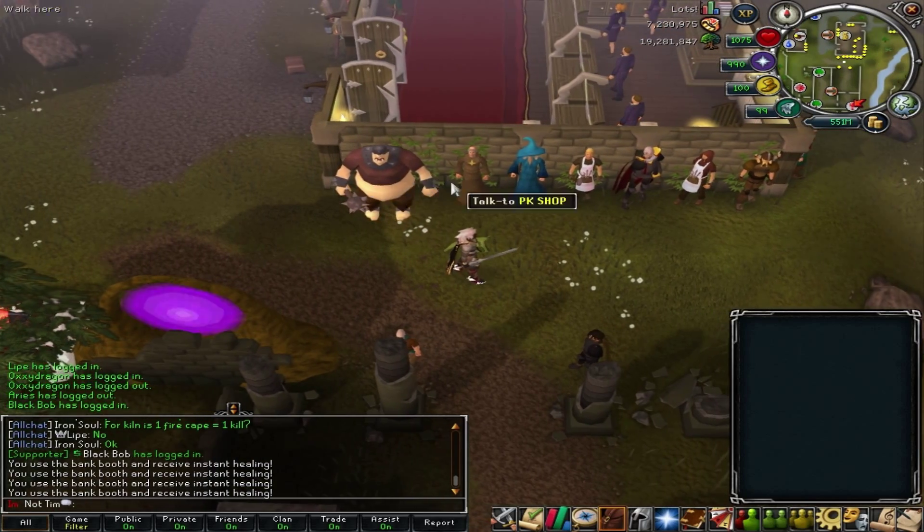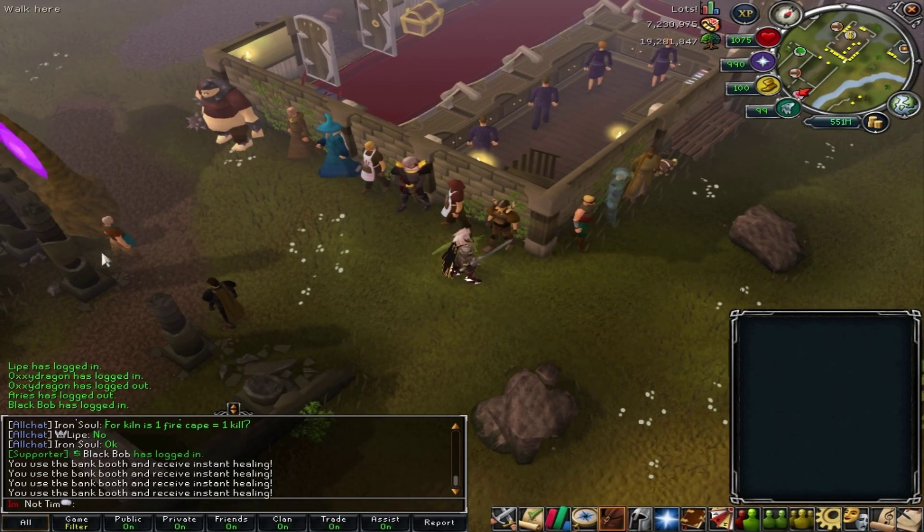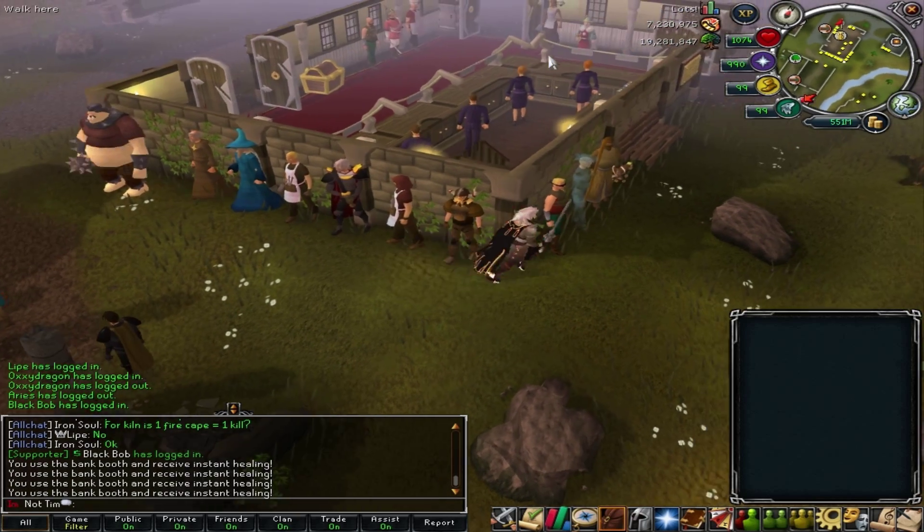Moving on back to what's over here, this is all your basic shops where you can get everything you'll ever need, such as armor, gear, food, whatever you need. It's all going to be over here. That's pretty much going to be our home.